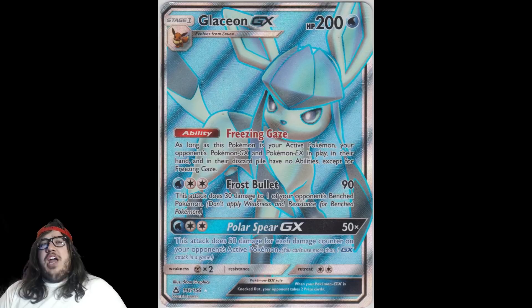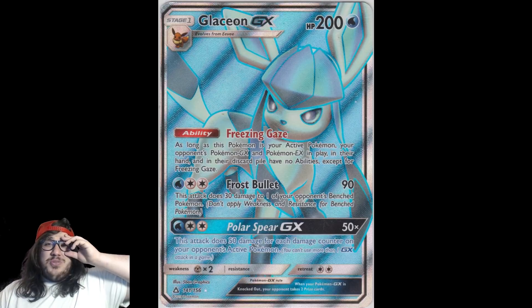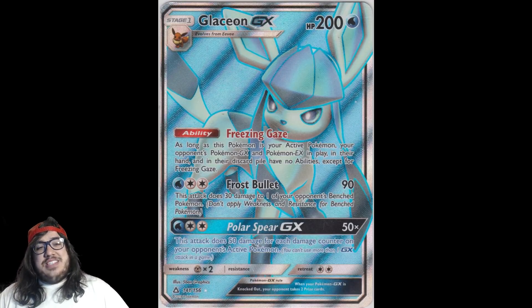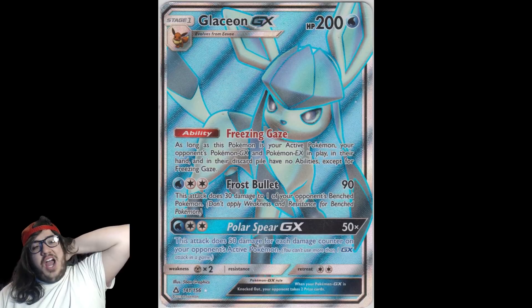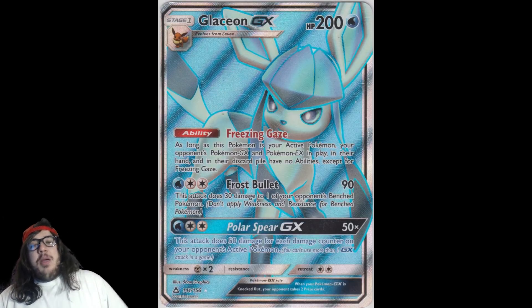Frost Bullet does 90 and 30 to a Bench Pokémon — not the greatest attack, but Freezing Gaze alone shuts down so many decks. Against a straight Zoroark deck: 'That's cute — I'll just use Freezing Gaze, slow you down, and you can't do anything.' Meanwhile you can put your own Zoroarks in your deck and still use Trade while they can't. I think it'll be a big deal. There are two kinds of Glaceon decks floating around: a straight energy-disruption Glaceon build, and a Glaceon-Zoroark hybrid where you slow your opponent down while you still trade.